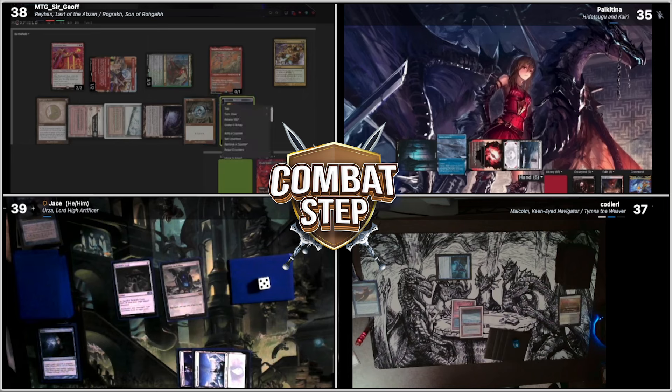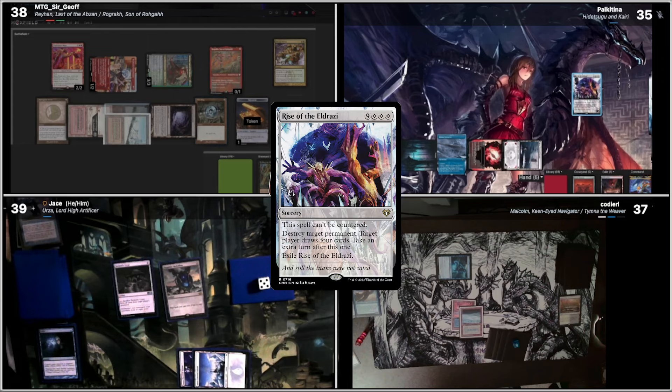Ooh. Yep, that happens. And target — I'll target you for the mill. Again, that might be seven, because Abnormal Endurance gave plus two, so seven? Yeah. And the card revealed is a Rise of the Eldrazi.